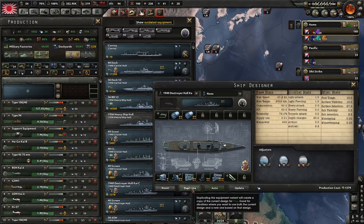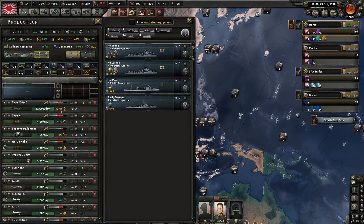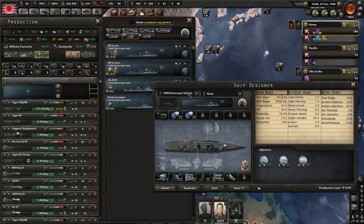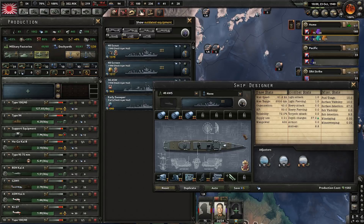Save that. This is the 40 scout. Update that. Just show me these. And then a duplicate variant of this — this is the 40 anti-submarine warfare. Get the depth charges. Anything else we need on there? Not really.